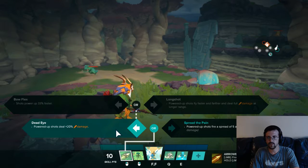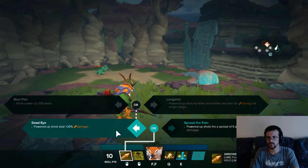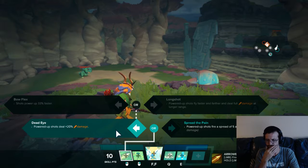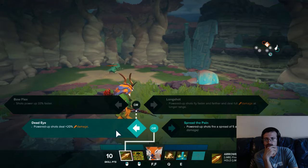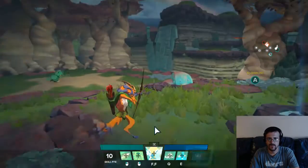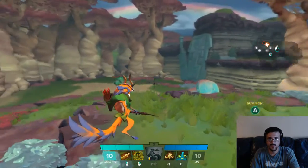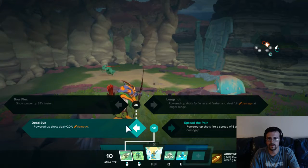For powered up shots, one option makes them fly faster and farther and deal full damage at longer ranges. That's not bad, but a lot of maps don't really have you going super long range, so it depends on the actual damage falloff. Another option is shots power up 33% faster — it's about under two seconds to fully charge. I would still say long shots is probably better because there is damage falloff. So the meta choice here would be long shot.